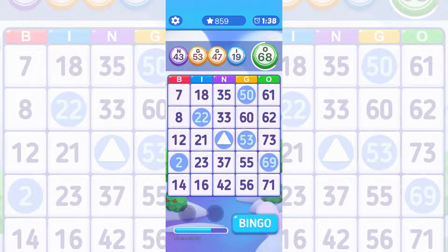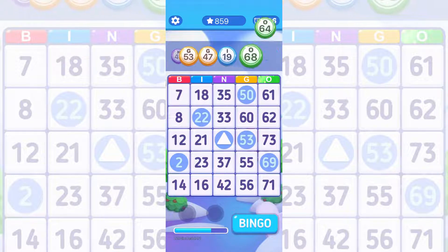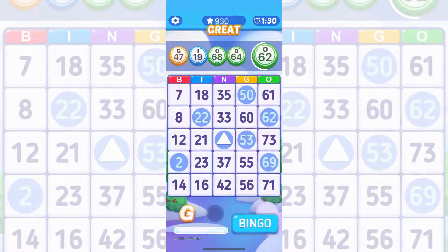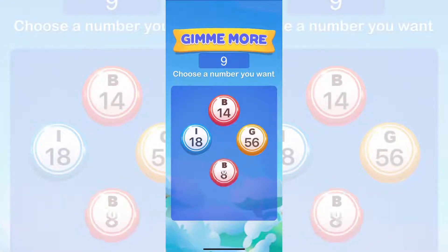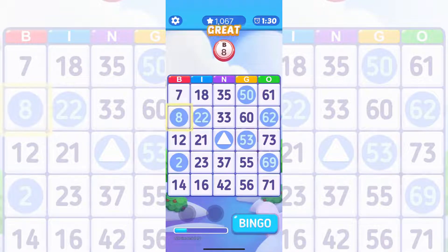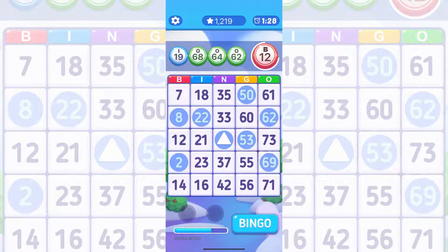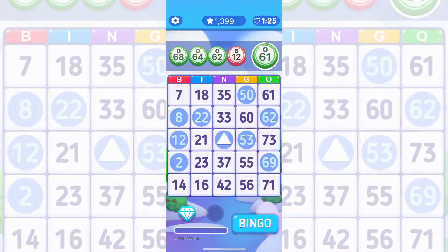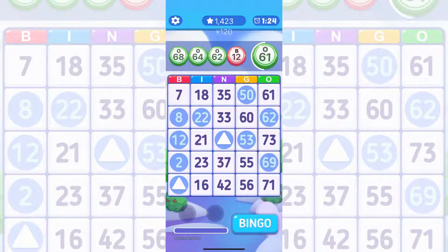I-68. See, sometimes it's just a waiting game for your tile to be called — the anticipation, you guys, it's real. So every three tiles or dobs that you get, you'll usually get a power-up and a free space.